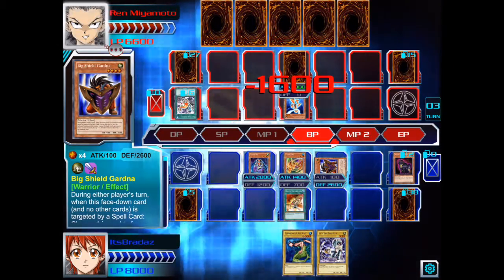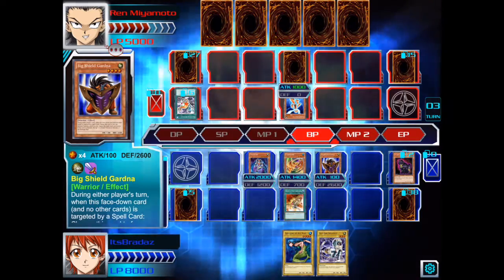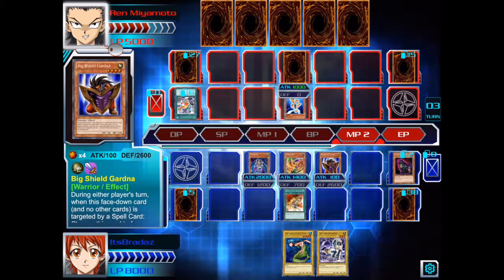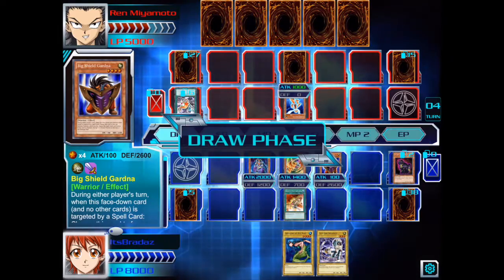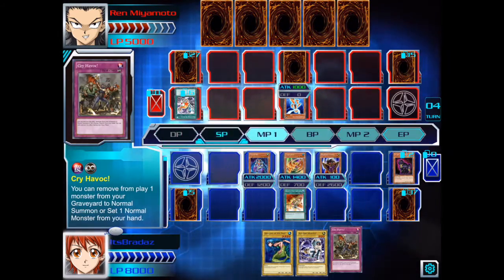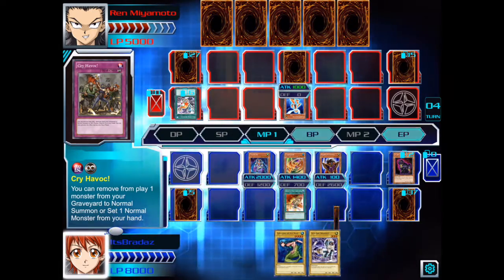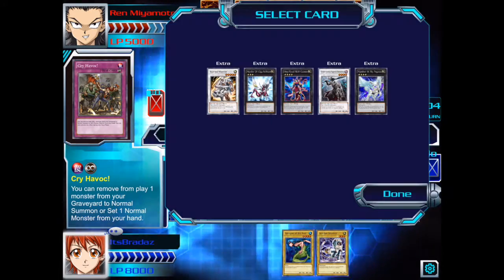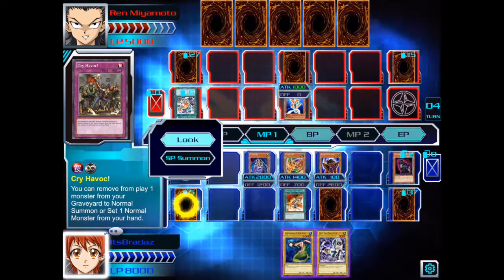His face-down is probably going to be Mirror Force, but he's just gone ahead and attacked with another 1,000 point monster. So what I might do is set stuff to defense mode. We'll play Cry Havoc — 1,000 points from the graveyard to normal summon. What Xyz cards do we have? It's just Xyz, so it's level 4 at the moment.